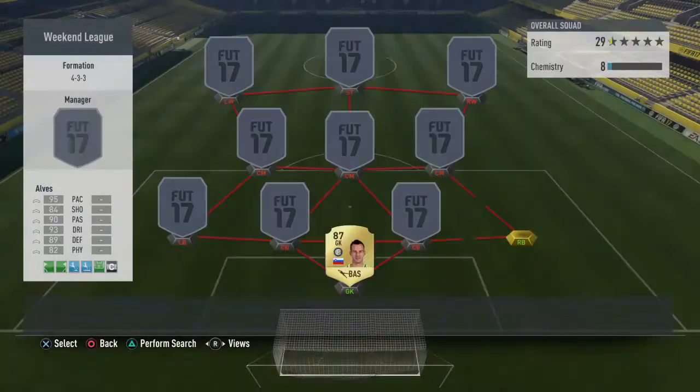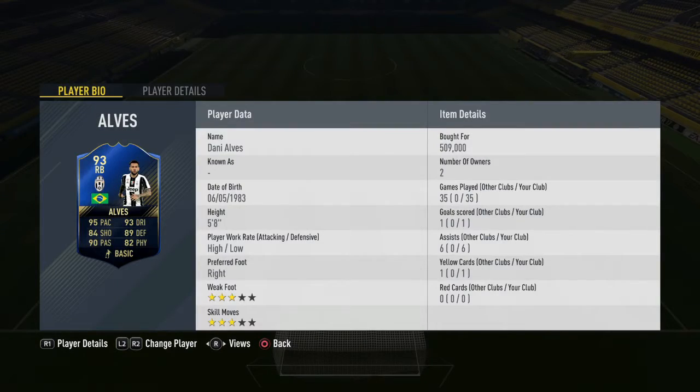Then at right back we have Dani Alves — the team leader in this squad. Ridiculous card: 95 pace, 93 dribbling. He's an incredible player, though quite expensive. The normal Dani Alves is good enough. He'll come up and down with high attack and low defensive, which can put you off overall. Still a very very good card to use on FIFA.